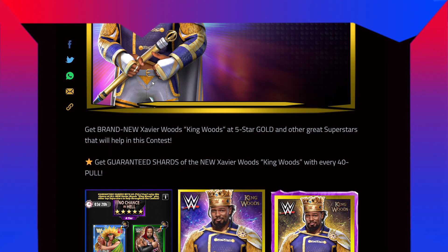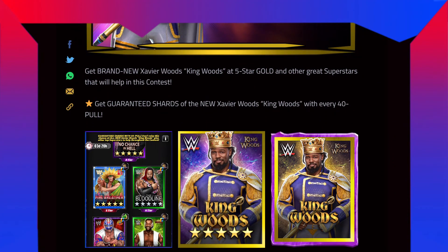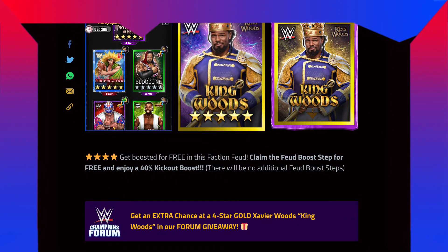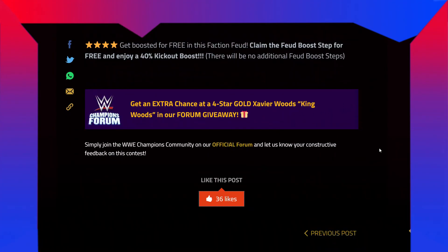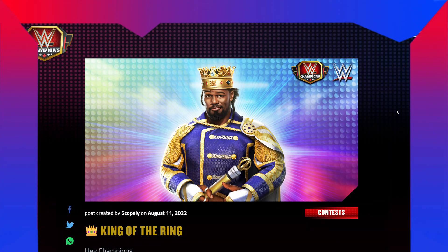Five-star gold loot: get brand new Xavier Woods King Woods at 5-star gold and other great superstars that will help in this contest. Get guaranteed shards of the new Xavier Woods King Woods with every 40-plus pulls. Get boosted for free in this faction feud — claim the fuel boost strap for free and enjoy a 40% kick-out boost. There will be no additional fuel boost track and there will be other giveaway for the 4-star gold exchange.